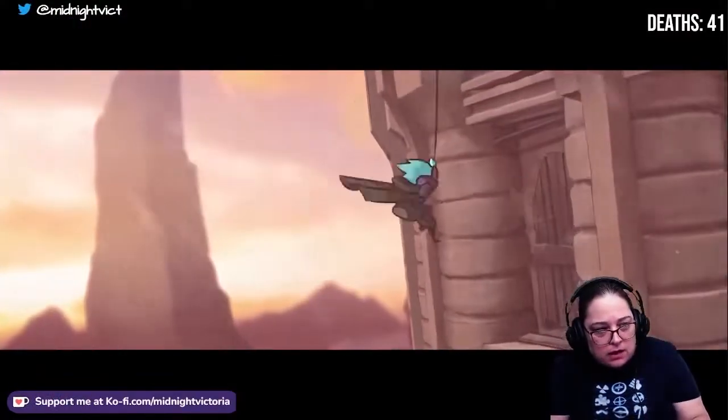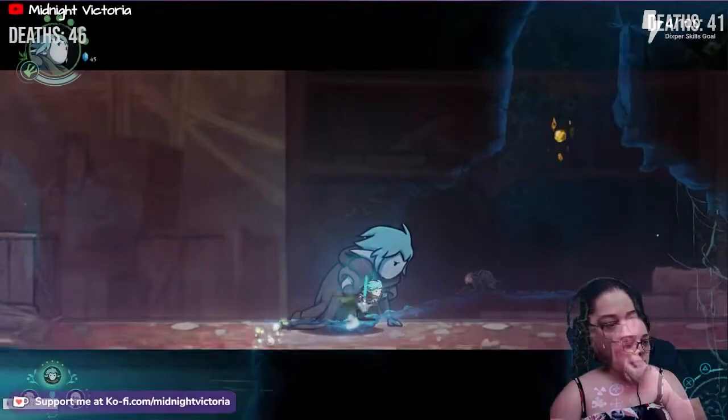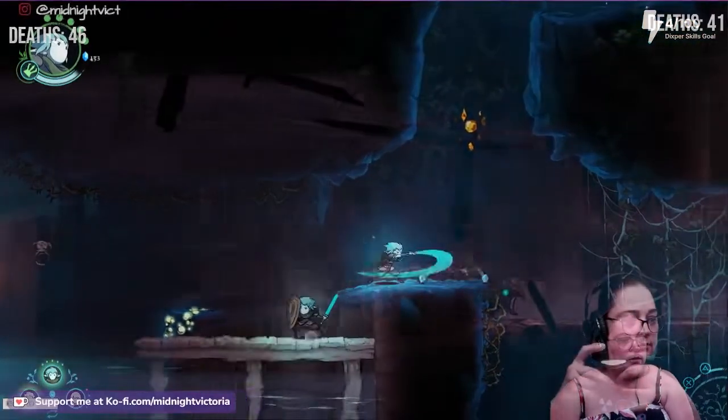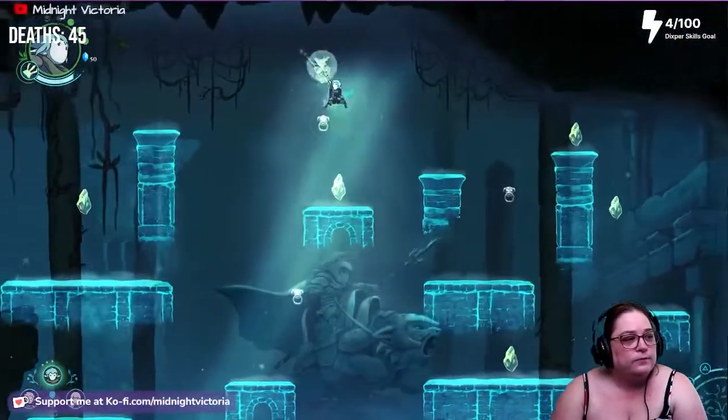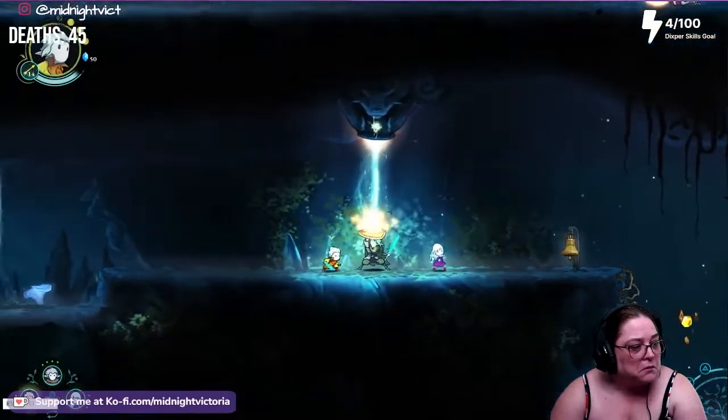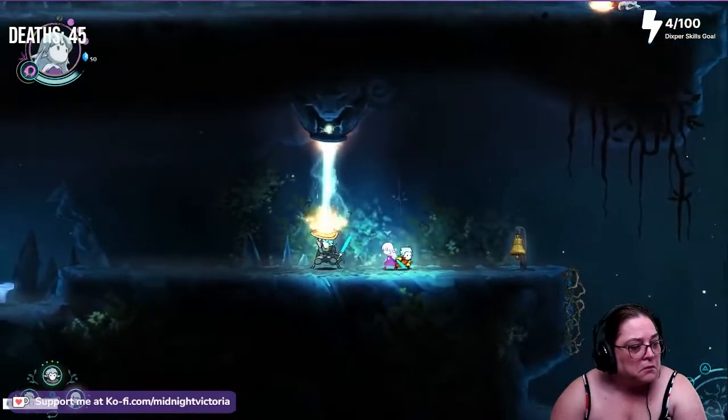Lastly is Raedal, the oldest of the siblings, and the largest and the slowest. His attacks are stronger than the others, but he is unable to swim like Greek and Adara. He has a grapple and a shield. The grapple helps him reach higher areas, and the shield protects him and the siblings from stronger attacks or fire-shooting blockages.